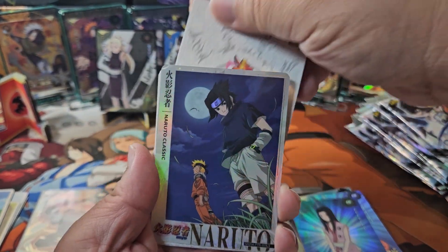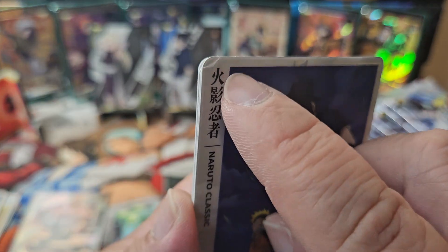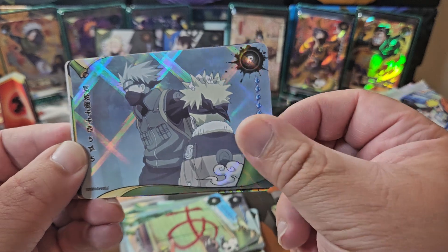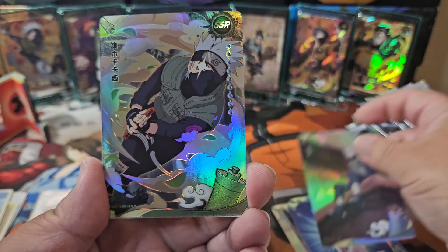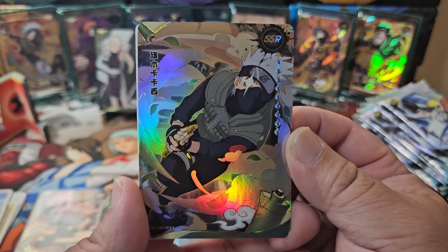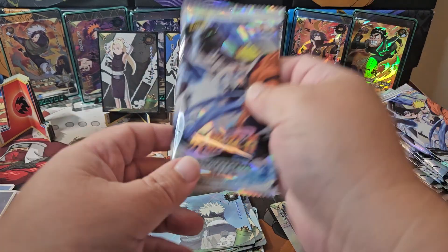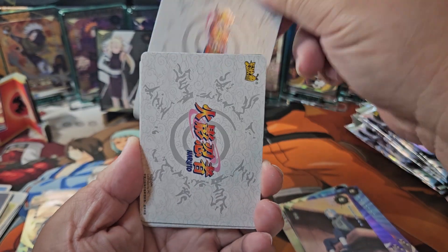There's this PTR again — I think we just saw this guy a few packs ago. It does have that little plastic film that you can peel off, which is kind of satisfying to do. We got Musuki again and this bad guy. Yo, very nice — 1,000 years of death! Kakashi has a UR of him doing this jutsu, man — super awesome card. One of my favorite URs.